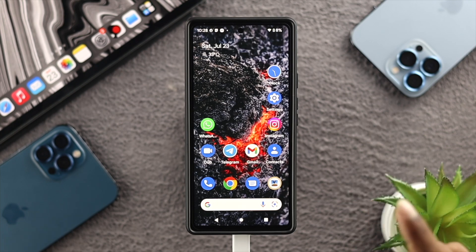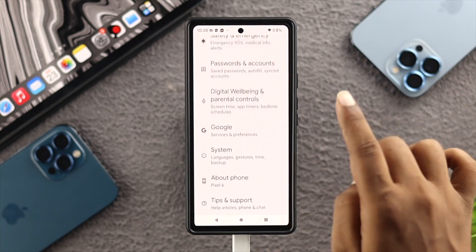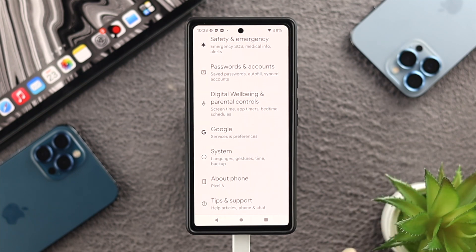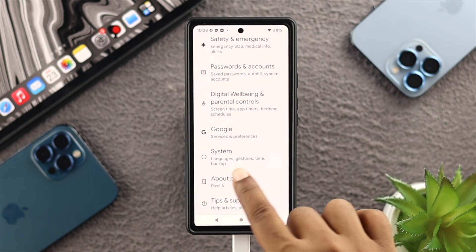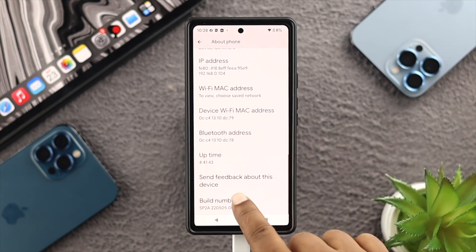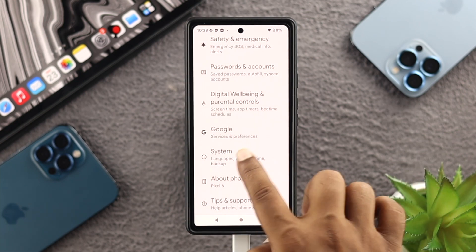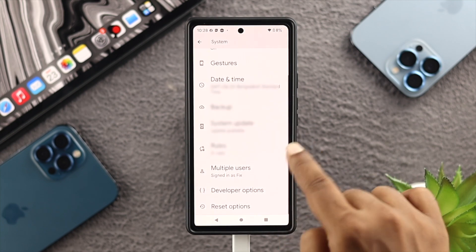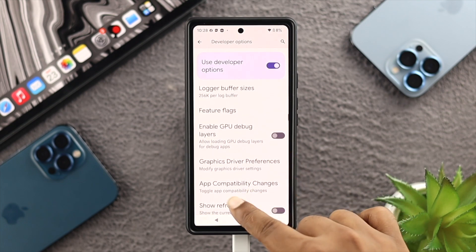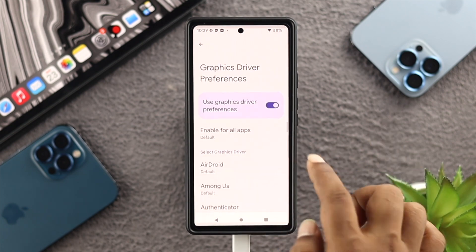To solve the problem, open Settings on your Google Pixel device and scroll down to find Developer Options. If you haven't enabled Developer Options yet, go to About Phone, scroll down to Build Number, and tap it about six times. Your Developer Options will then appear — tap on it.